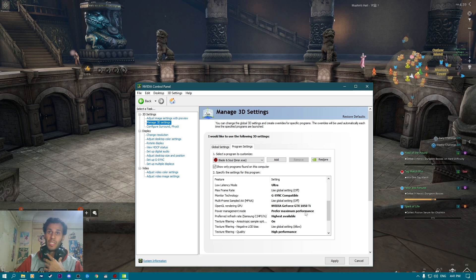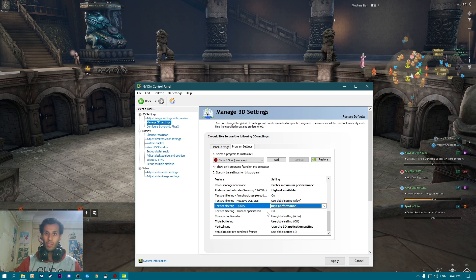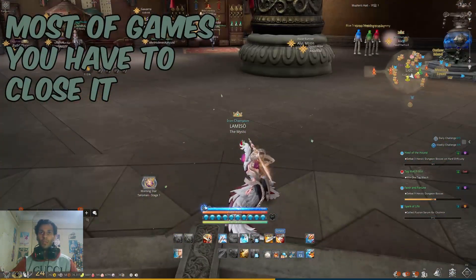For OpenGL Rendering GPU, set it to your graphics card. For Power Management Mode, set it to Prefer Maximum Performance — this will give you better FPS on the game. For Texture Filtering Quality, set it to High Performance, as that's the best option for performance. Other options are not that important. Press Apply, and these settings will apply to the game. It's better to close the game before doing this, but it should work fine either way.